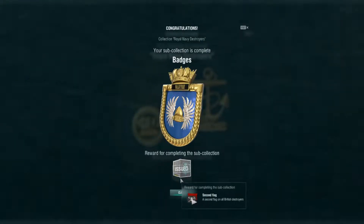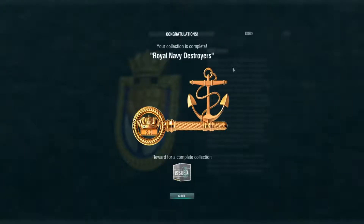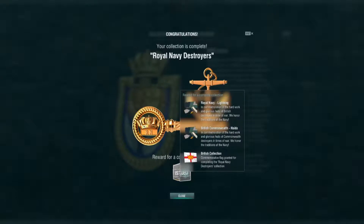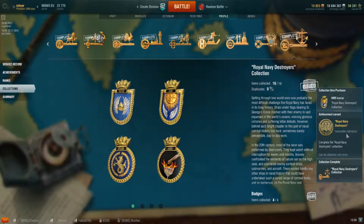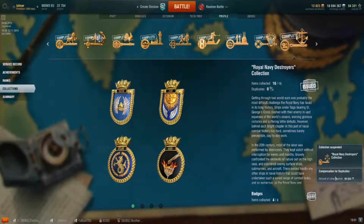So we've done that. One left to go — HMS Icarus is pending. A second flag on our destroyers. Completed the navy collection. We've got a Royal Navy Lightning permanent camo, British Commonwealth Haida camo this time, and the British Collection flag. The amount of compensation for our duplicates we had left over was 90,000. We used five each time and had 16. That's not a bad return — I'm quite happy with that.